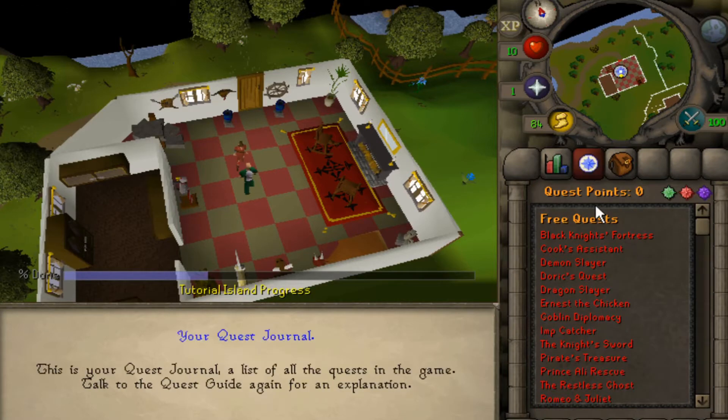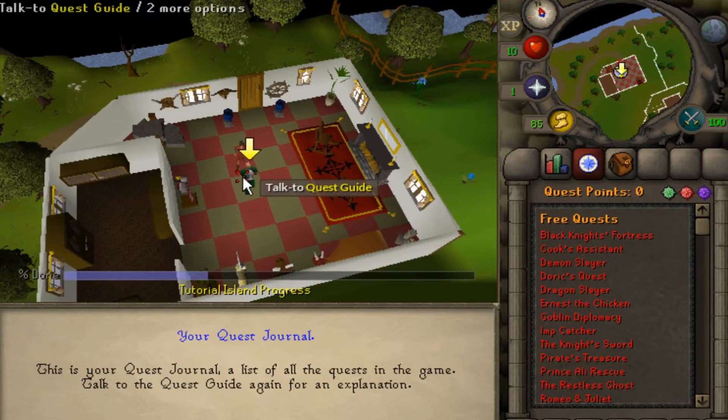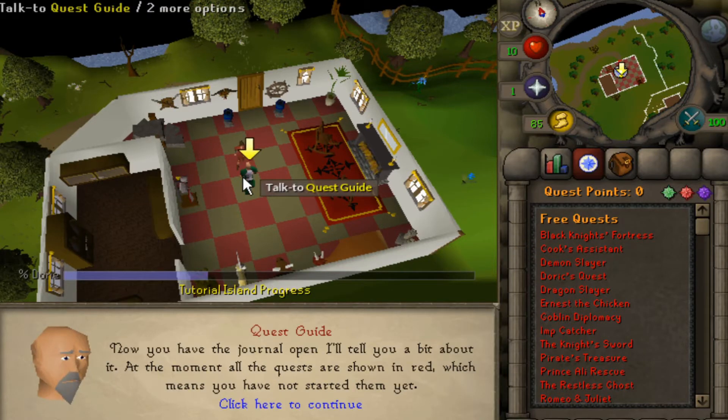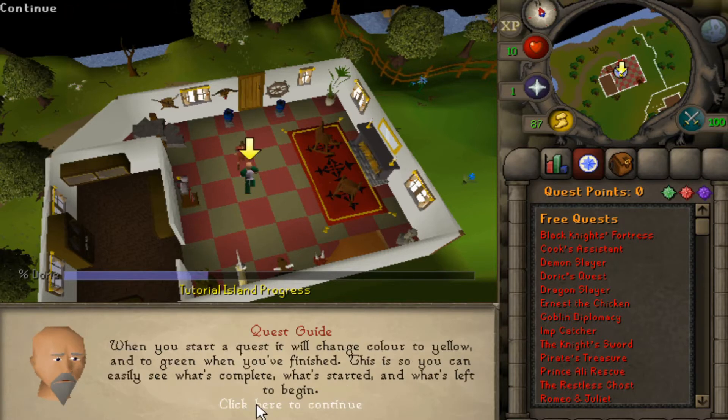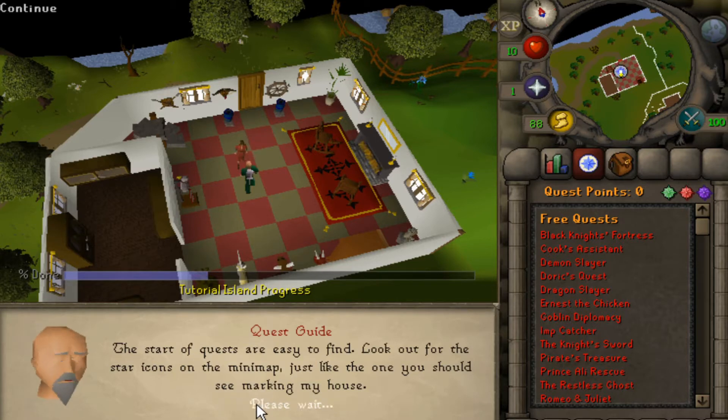Open the quest journal. Now you have the journal open. At the moment, all the quests are shown in red, which means you have not started them yet. When you start a quest, it will change color and be green when you finish. The starter quests are easy to find — look out for the star icons on the minimap, just like the one marking my house. Yes, I see it.